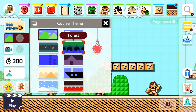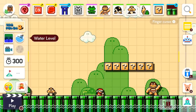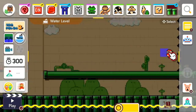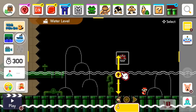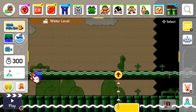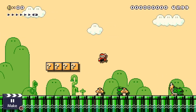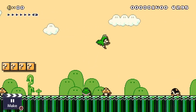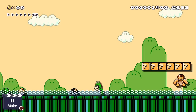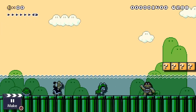Let's change it to a water-style course and adjust the water level. If you've played Mario 3 before, you know half of this — being able to swim in water is so much nicer! Look at that, it's way faster, way quicker!